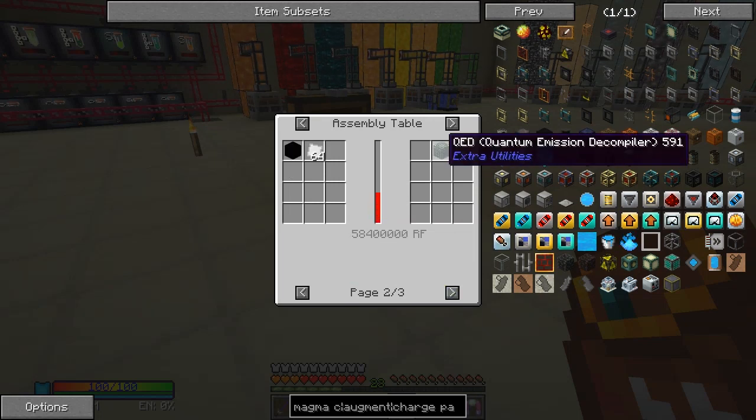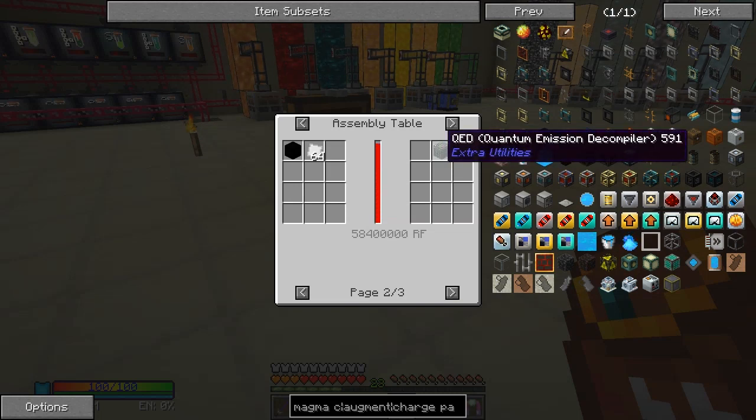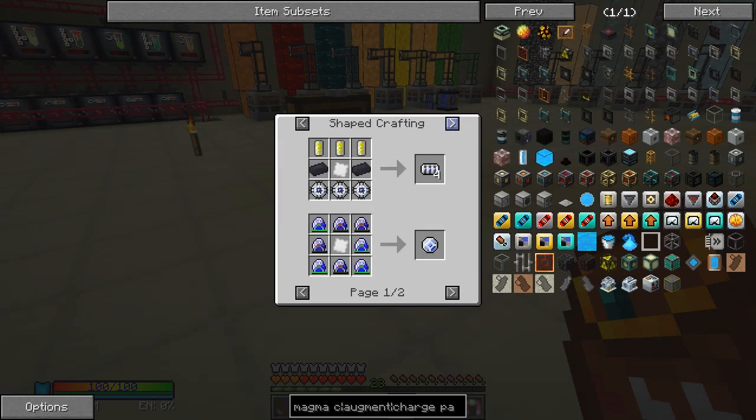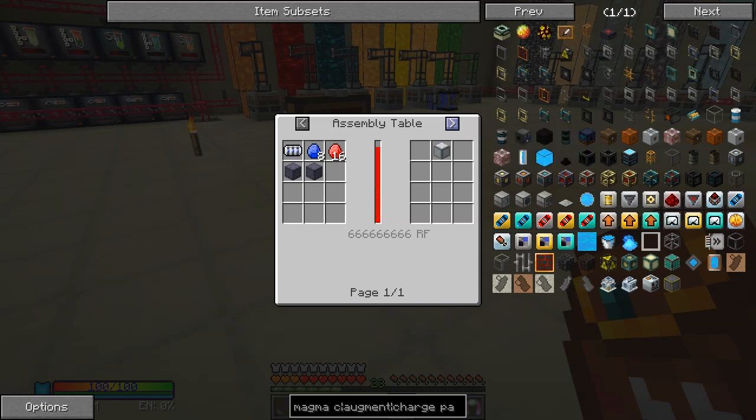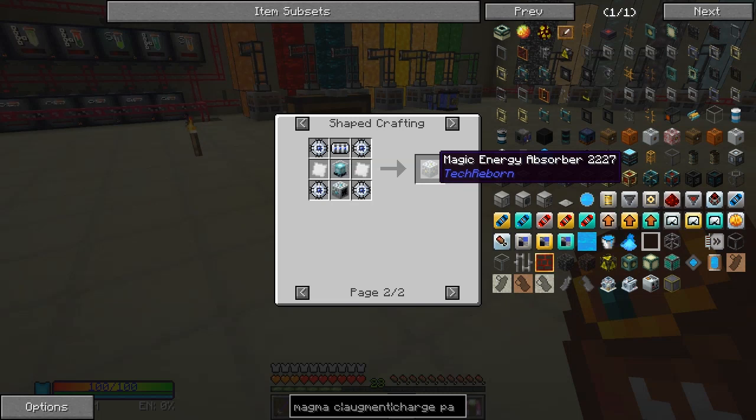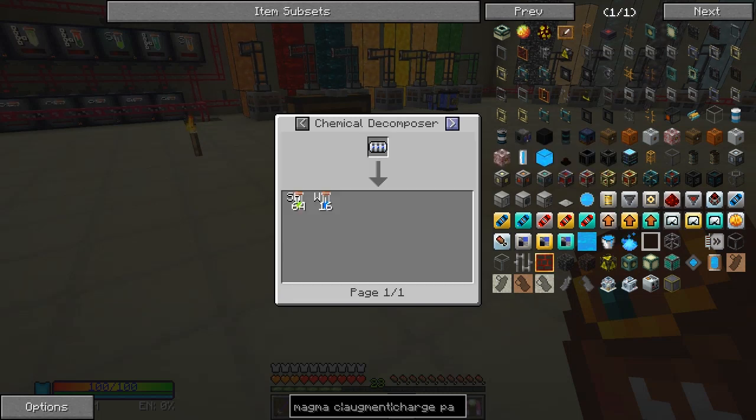We could also make a QED - Quantum Admission Decompiler - which we already have. I reckon we need to make superconductors because the superconductors will make the super condensator and a magic energy absorber from Tech Reborn. That's what we're actually aiming for. The recipe for this uses tin and tungsten so these would normally be fairly cheap, but not in this pack.